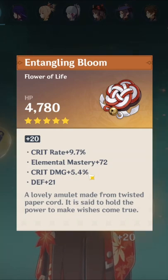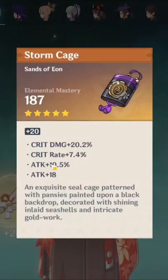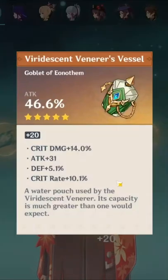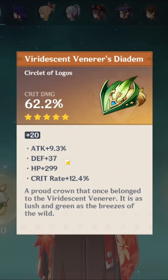Elemental Mastery is still high, but with crit damage and crit rate. Crit damage, 16.7 crit rate. Elemental Mastery sands: 20.2 crit damage, 7.4 crit rate, 10.5 attack. Attack cup with 10.1 crit rate, 14 crit damage. And to end it off, a crit damage circlet with 12.4 crit rate.